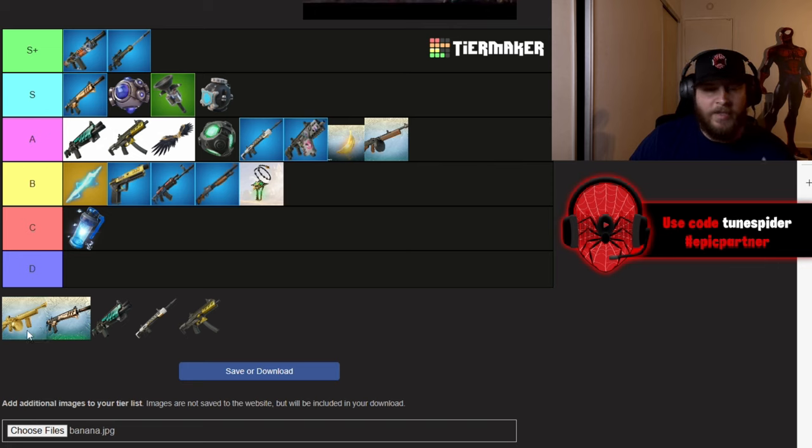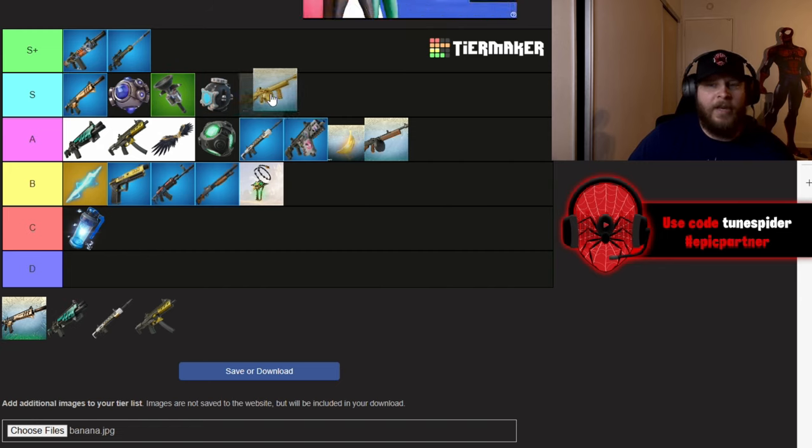The weapons I left for last are the mythic versions. Midas's Drum Gun — I love that it's back, it's very nostalgic. It looks a little different but it's still Midas's Drum Gun and he's back in the game, which is awesome. So I'm putting that in S.